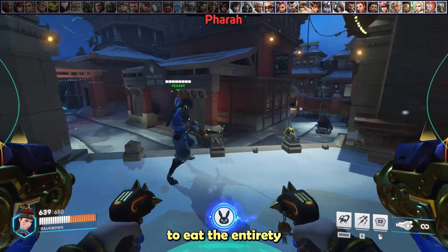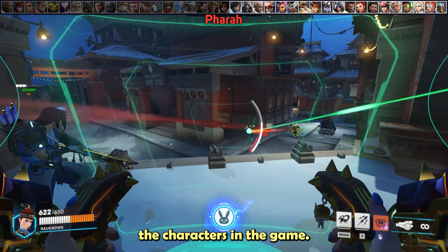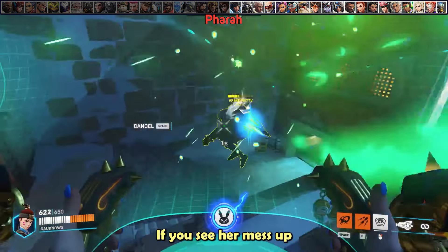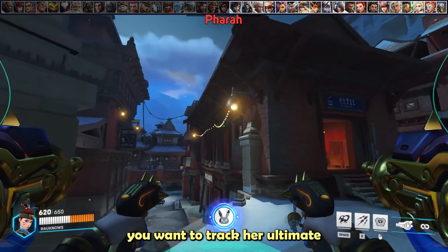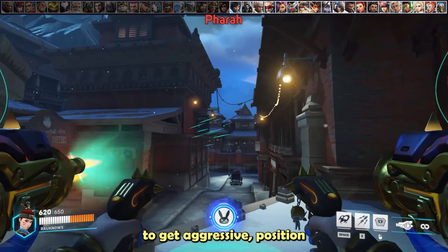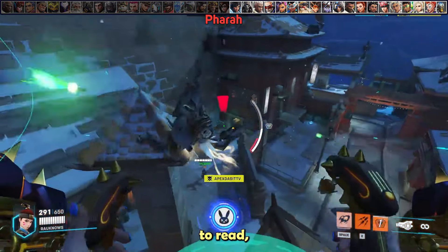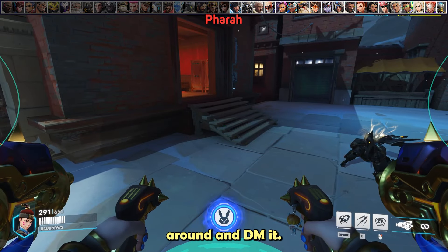Against Pharah, you don't have to eat the entirety of her spam. Without damage boosts, she can't one-hit any character in the game, so eating every other missile and flicking defense matrix on and off is more effective. Similar to Echo, if you see her mess up her boosters, you can easily dive onto her and punish her. Track her ultimate — a lot of Pharahs will get aggressive, position in weird off-angles, or sit on top of buildings. These are typically easy to read, so act like you don't know she exists and when you hear Justice raining down, turn around and DM it.